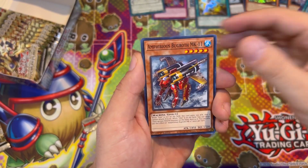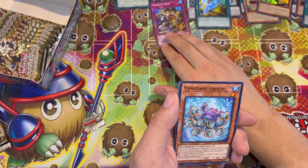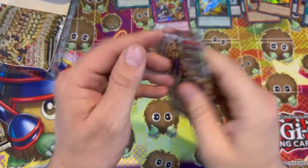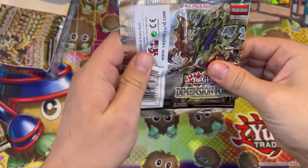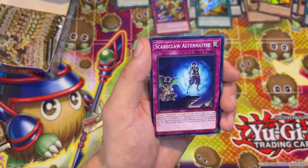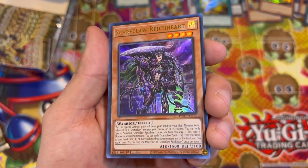Here we go — another Theoron Cross. Actually, it was Theoron Charge, wasn't it? We haven't had a Theoron Cross yet, so no doubles at the minute, which we'd like to see. Sunlit Sentinel. Yal — Scareclaw Alternative. Oh! Scareclaw Rechi-Art — that's an awesome looking card, man. Oh my god, that's nuts!